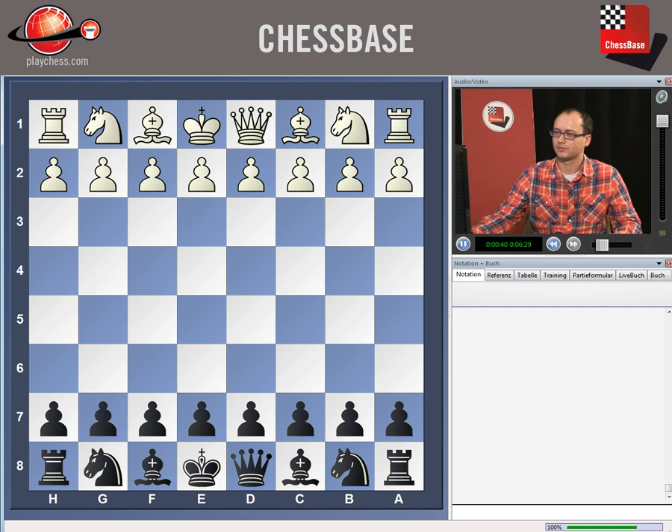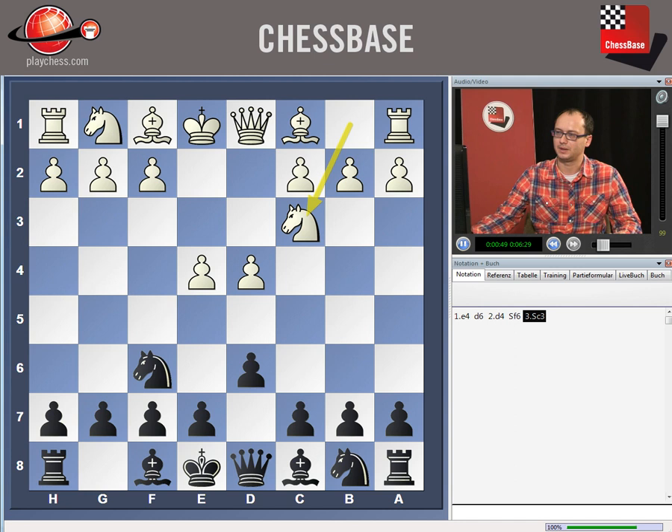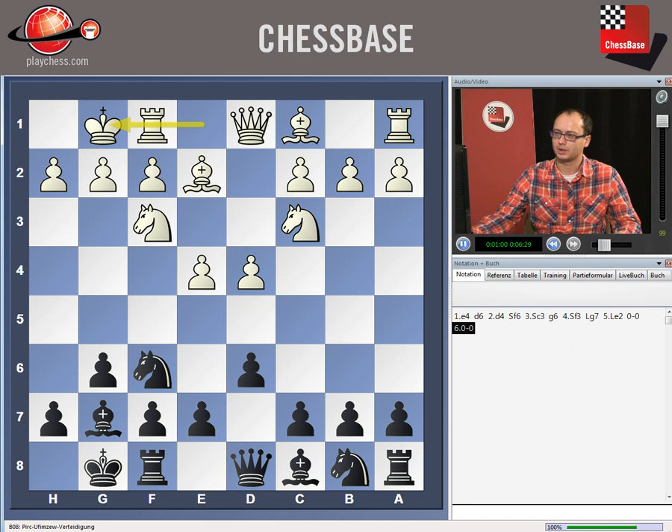It was a zonal tournament, and it was played like this: e4, d6, d4, knight f6, knight c3, g6 — this is also our move order. Knight f3 was played here, bishop g7, bishop e2, short castle, short castle, and now black played c6.